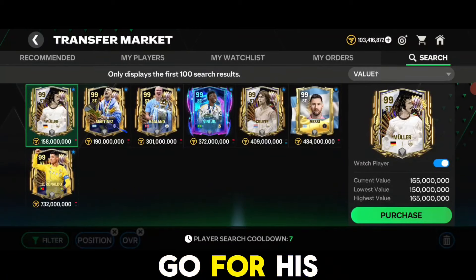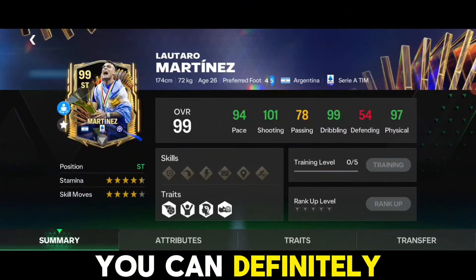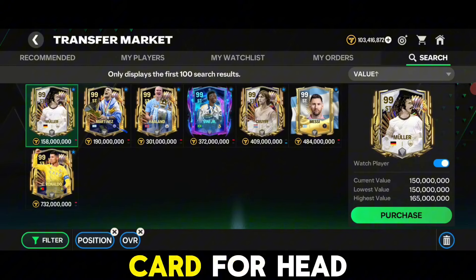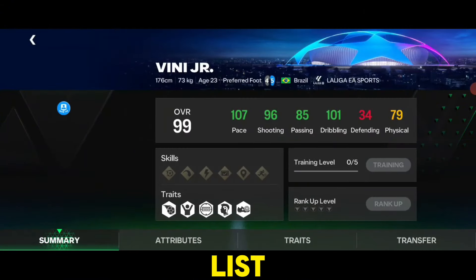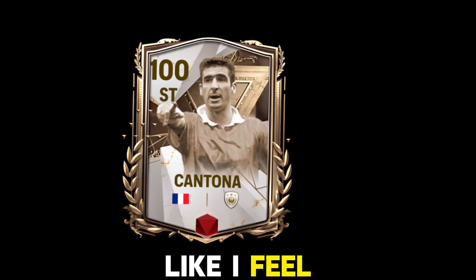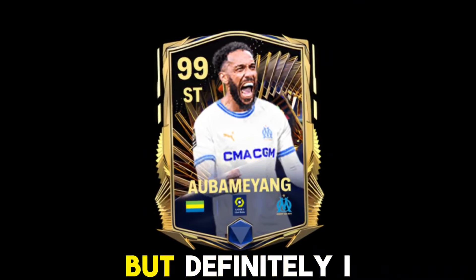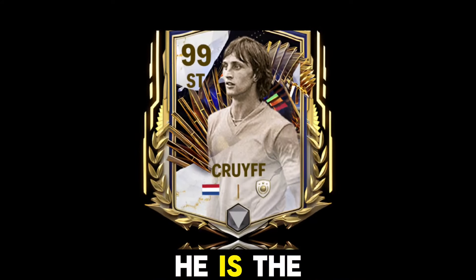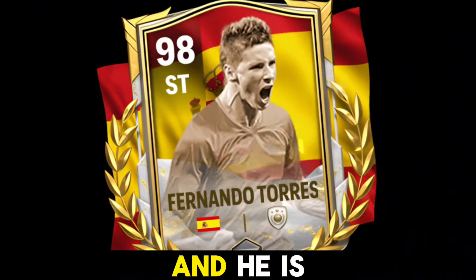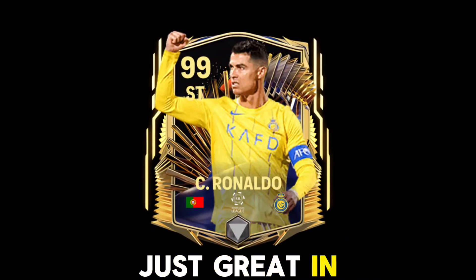Martinez is pretty smooth — his 99-rated version especially is absolutely good in game, so you can definitely consider him. Müller is a great card for head-to-head but couldn't make the top 10 list. I haven't tried the Vinicius Jr card yet so I won't comment on it. Cantona is a great card overall. Aubameyang is underrated but I'd prefer using Kreif for head-to-head. Torres has to be in this list and is one of the best cards for head-to-head. Ronaldo overall is just great in game.